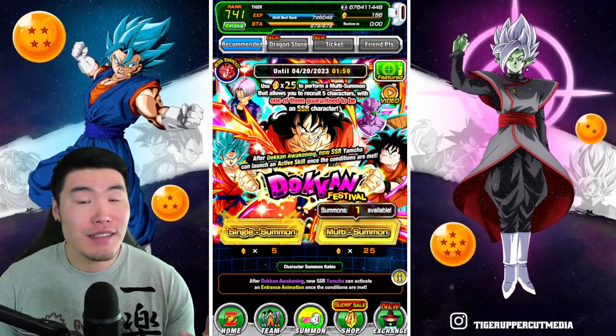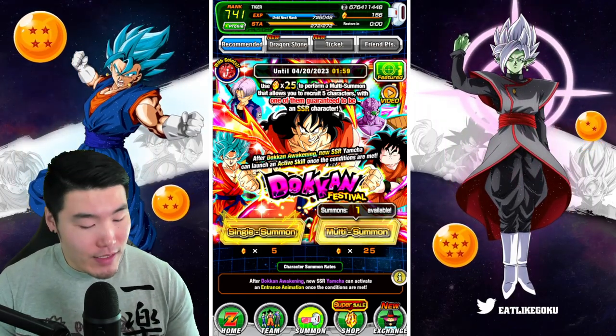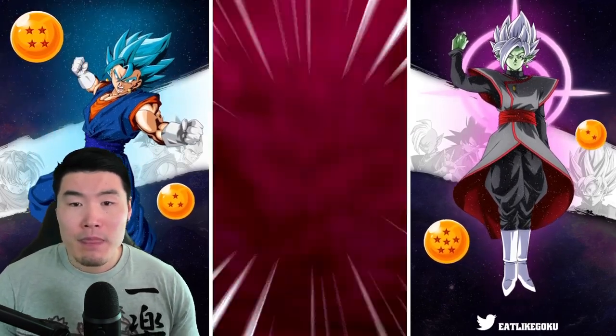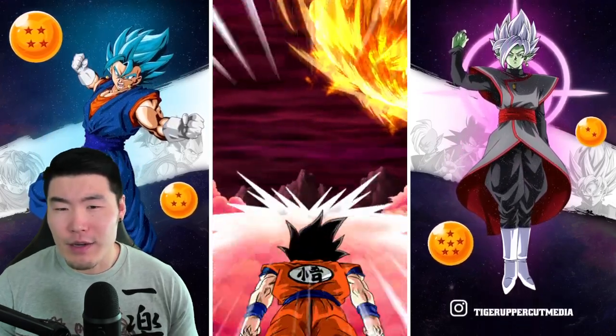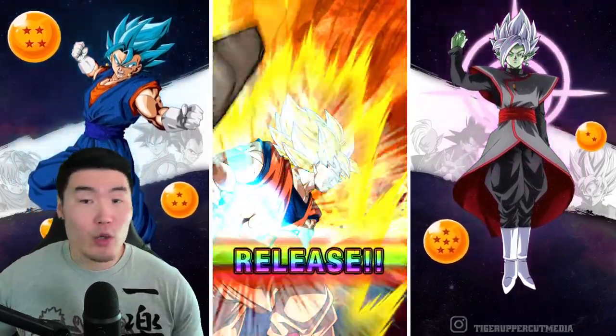And then regardless of what we pull, we're gonna call it there. So with that said, let's jump into the first step here. We got 25 stones. Is it a full multi or is it like six characters? I don't think it's a full multi. But anyways, here we go. I'm gonna make this a quick group summon.